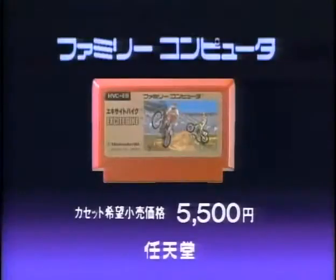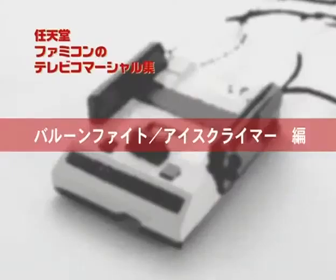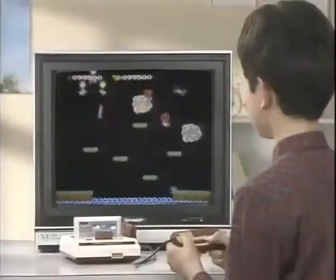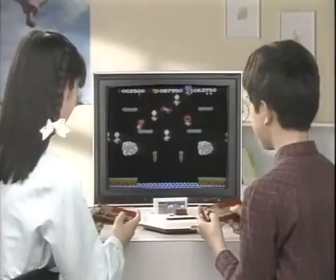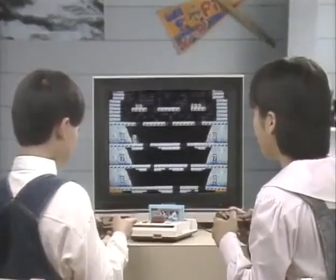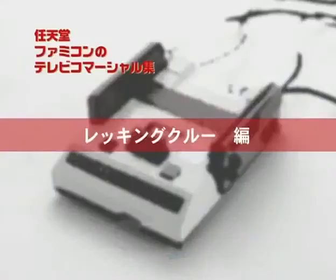Excite Bike has appeared on Family Computer. Use the controller to clear obstacles that appear one after another — jump big, use advanced technique to move the balance back and forth, and enjoy the game by creating your favorite course with the built-in design function. Family Computer, Excite Bike.